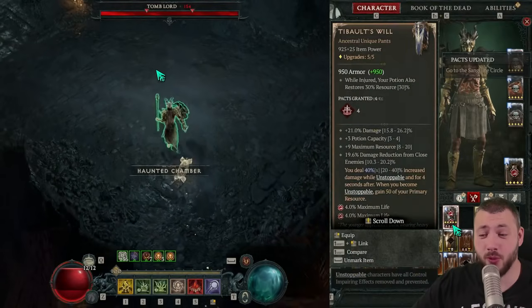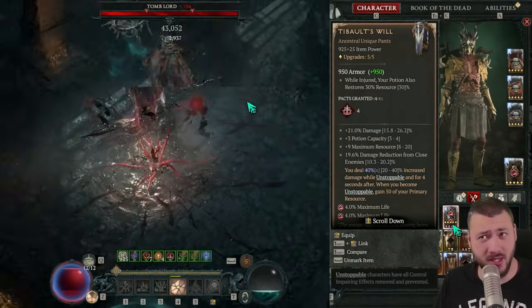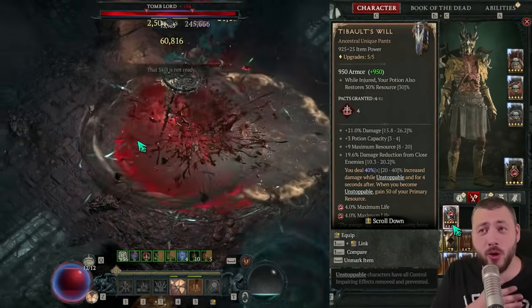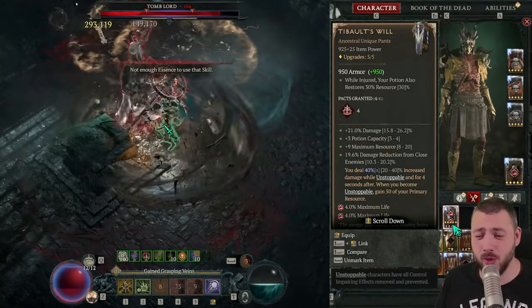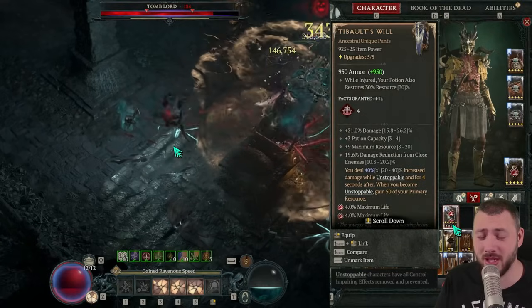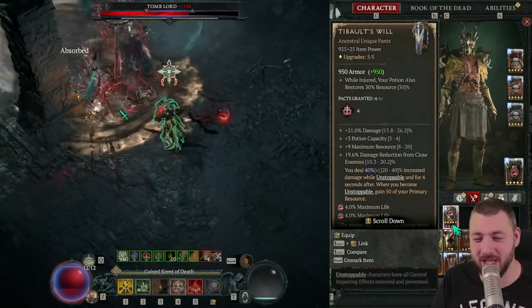We're playing Tibalt's Will for the 40% multiplicative damage that applies whenever we dash or Blood Mist — it triggers immediately and everything we deal does 40% more damage. That's too good to pass up, especially since dashing also refills our Blight essence. We'll get to the gameplay loop to explain how this all fits together.